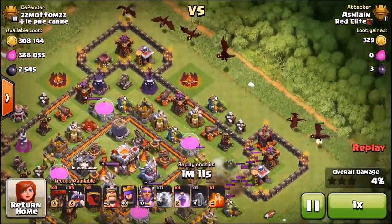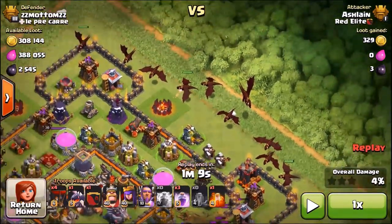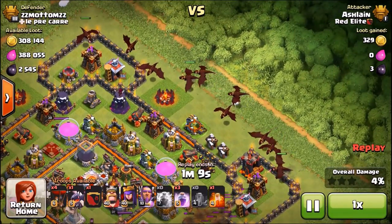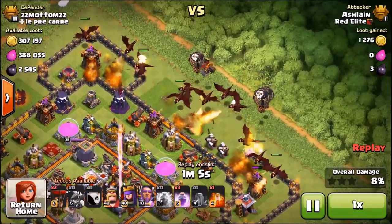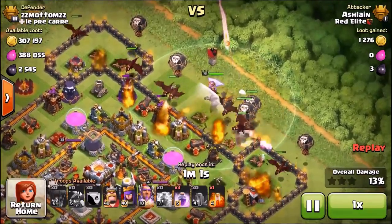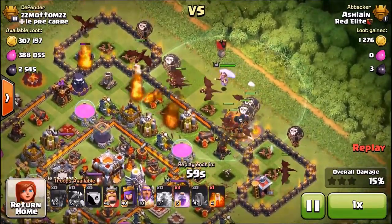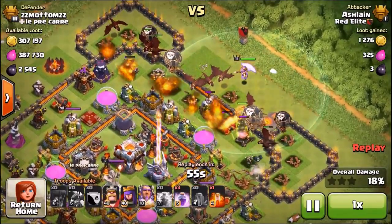The first thing you do is identify the location of the air defenses. In this base, we have 2 air defenses on the east and 2 air defenses on the west. You can see we have 1 single target Inferno Tower. You look at the direction the air sweeper is facing and then make your decision. What you want to do is zap out, using 2 lightnings and 1 earthquake, the air defense that is second closest to your engagement point.